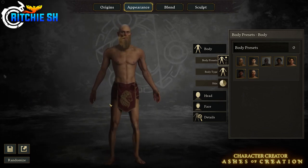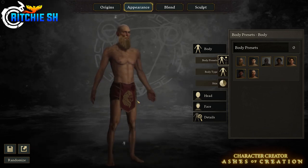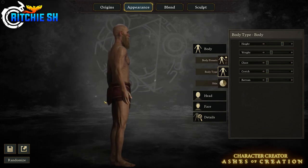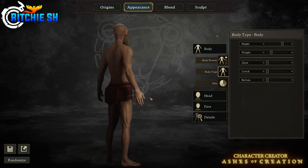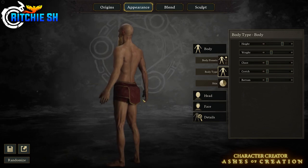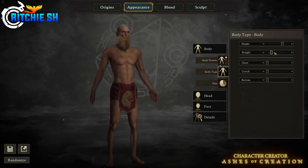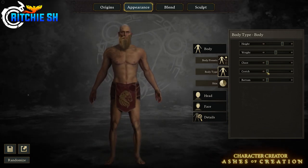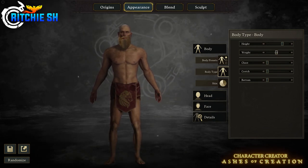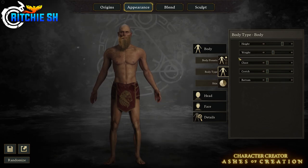In Appearance, you have body options. Within body presets they give you a bunch of presets to choose from to get that rough idea of how you want to make your character. From the preset you can go in and further customize with various sliders such as body type, allowing you to change height, weight, chest, crotch, and bottom. All of these can be altered within reason — making your character fatter, skinnier, taller, or shorter — but sticking within the Ashes lore. You won't be able to create wild monstrosities, as each race only has customization options within its established lore.